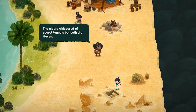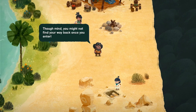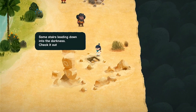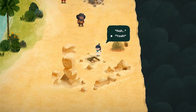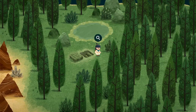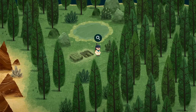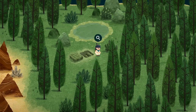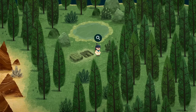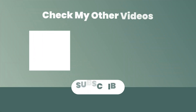NPC says: 'The elders whispered of secret tunnels beneath the haven — though mind you, you might not find your way back once you enter.' There are some stairs leading down to the darkness — we will check that out! But before we start exploring anything new, we're gonna go ahead and close out the episode here. Thank you guys so much for watching, I really hope you enjoyed it, and until next time — bye!